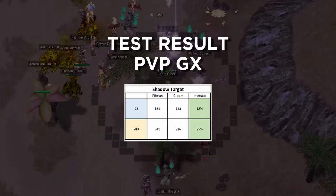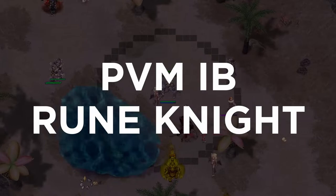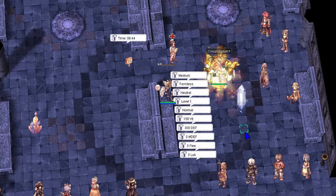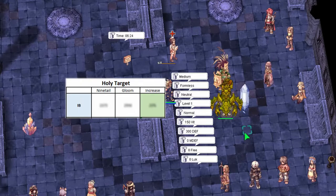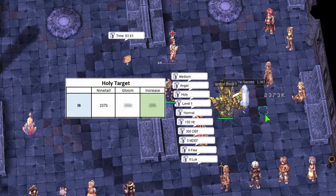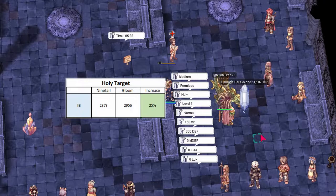Next is PvM Ignition Break RK. I'm testing together with Smashit, the owner of this MVP card, to find how much the damage increase would be. We used a plus zero Luk Sutan to cancel out the angel and demon race percentage from the high refined Sutan, so there were absolutely zero percent holy or shadow modifiers and zero percent angel and demon percentage. Comparing Furious Nine Tail to Gloom Under Knight: Smash dealt 2.37 mil using Furious Nine Tail, and when he changed to Gloom he dealt 2.95 mil — an increase of 25% damage to a holy target only.